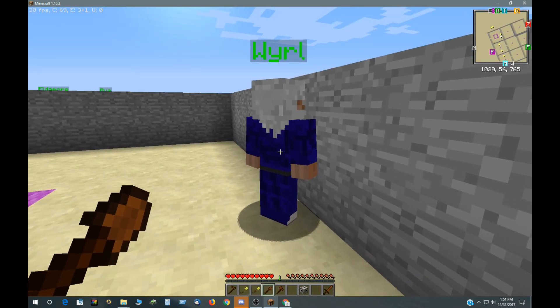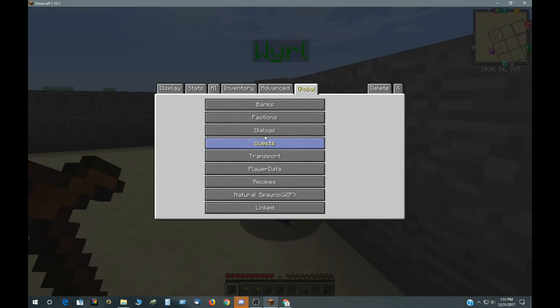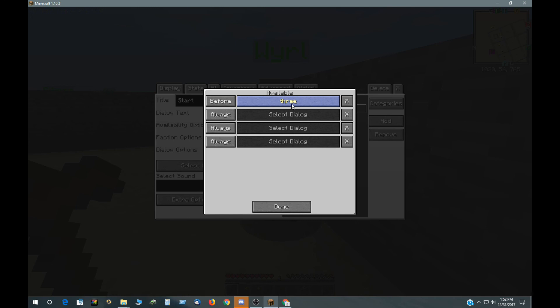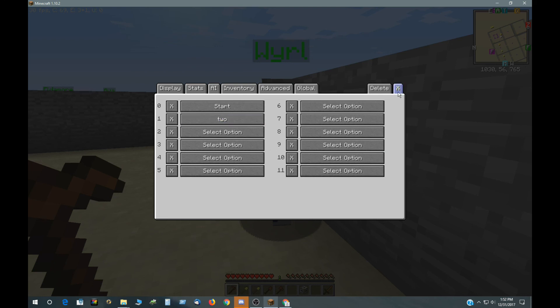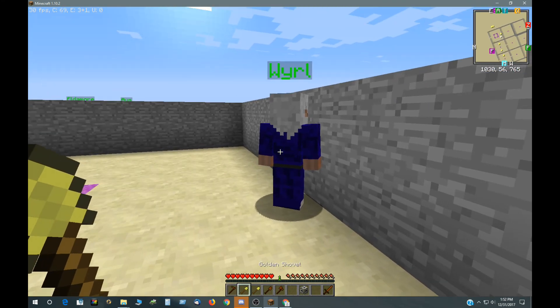This is just a dummy dialogue put in before the main one. If you look at the NPC, he has two dialogues: 'start' and 'two.' Start says 'Would you like a quest?' and two says 'I do not have a quest for you.' Three is the dummy dialogue that's put before start. If that dummy dialogue is active, 'start' won't run — 'two' will run instead. That's pretty simple; I've had videos on dialogue control before. That's how you can control quest access with time.